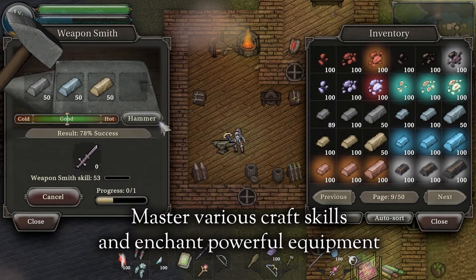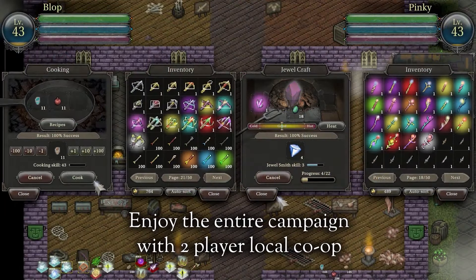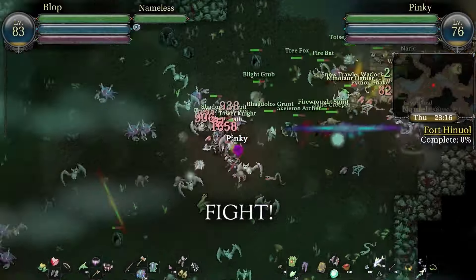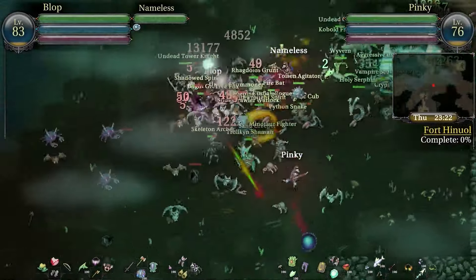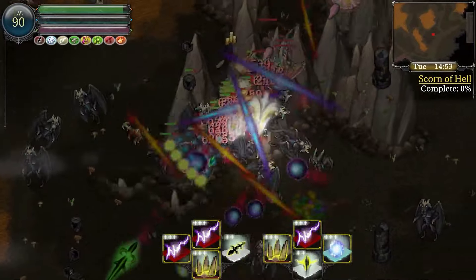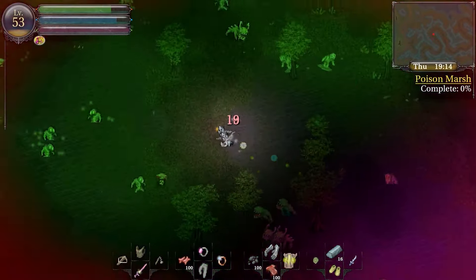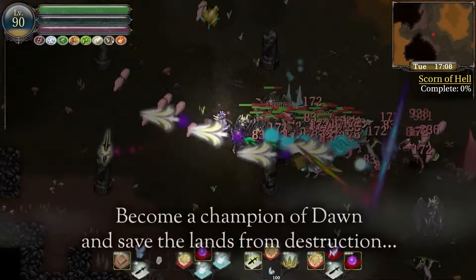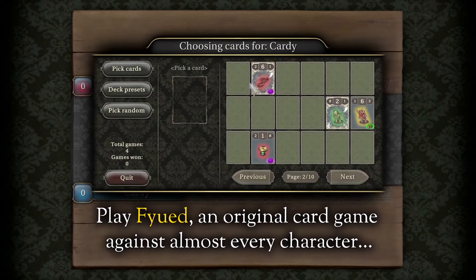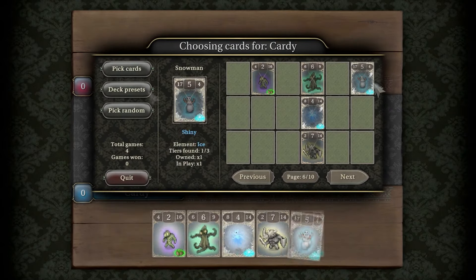Recruit monsters and turn them into powerful allies with care and combat skill training. Collect 1,400 uniquely drawn items, including more than 300 weapons and 550 pieces of armor and accessories. Customize weapons and armor, go fishing, cook food, collect rare power ups, and more. Play FIDE, an original card game played throughout the region with 180 collectible cards.